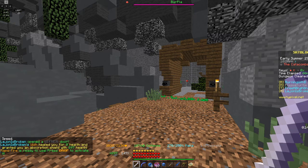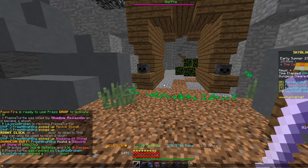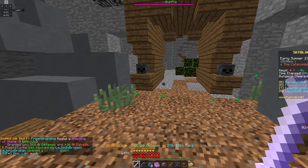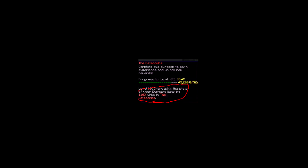So you may be wondering what exactly makes dungeon items better than normal items. For starters, to get a dungeon item you need to go to the blacksmith in the dungeon hub, go to essence crafting, and use your essence to increase its stats.